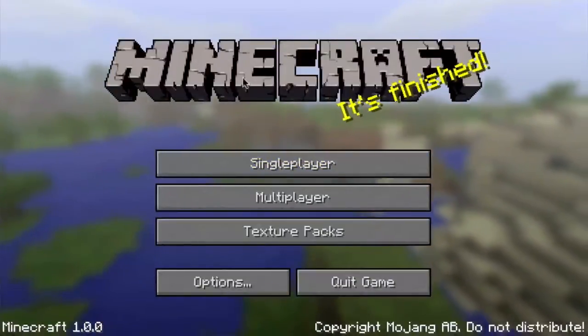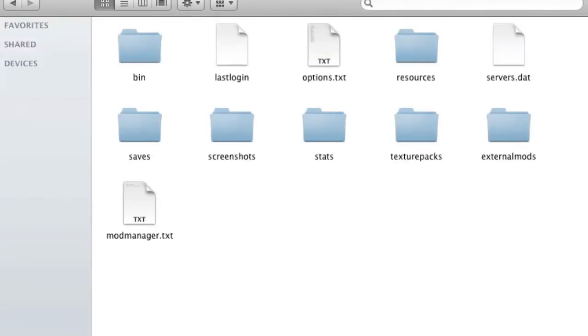To get mods in there, all you're going to have to do is go to your Minecraft folder, and it will automatically create a new folder called external mods. You can just drop the zip file or folders and stuff into there, and it will automatically recognize that. You can find more information on the Minecraft forum link that I will have in the description.